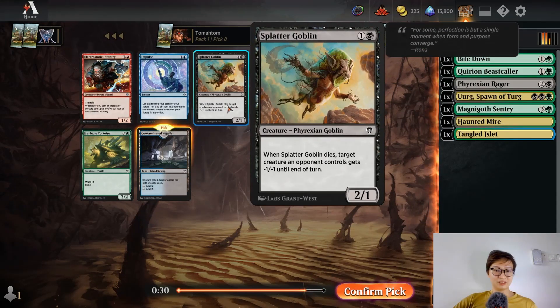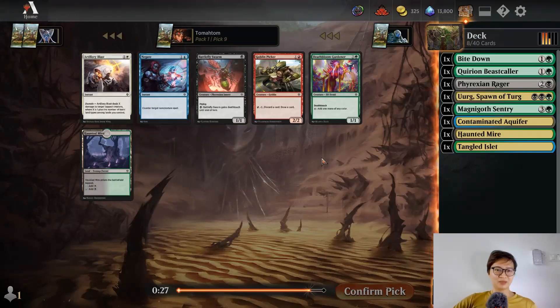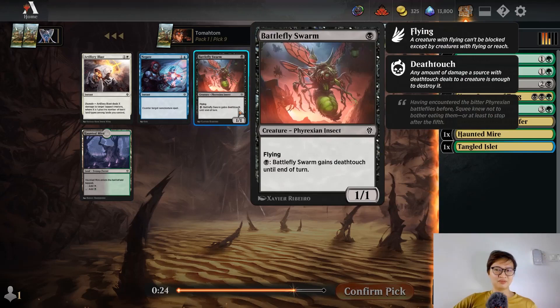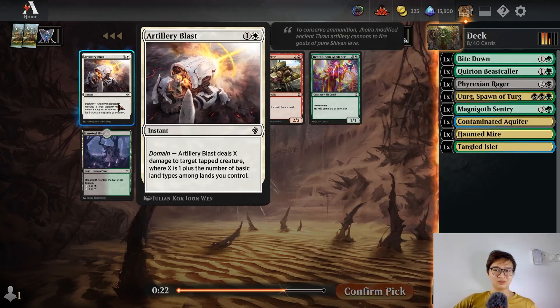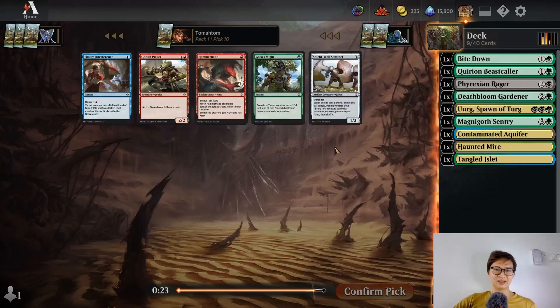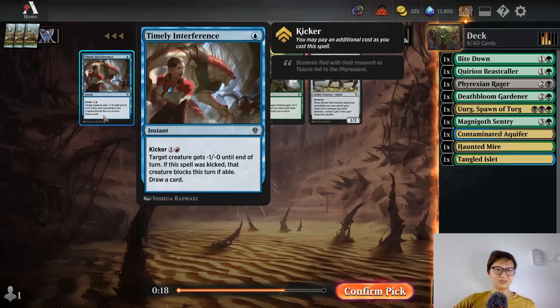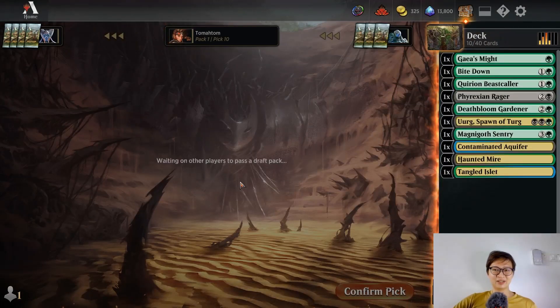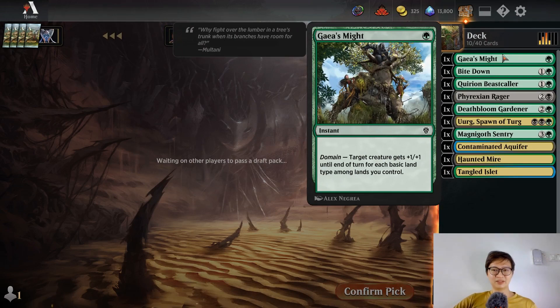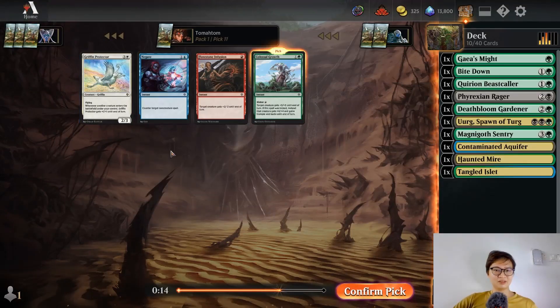Two mana, when he dies minus-one minus-one — it's fine, but I'm just going to pick another land. Who knows how many domain cards I'll play. One mana 1/1 with flying — this card shouldn't be here so late. I think I'm going to pick Deathbloom Gardener. Gale's Might is fine. I don't like this card — it costs too much mana. Colossal Might is great though, so I'm picking it.